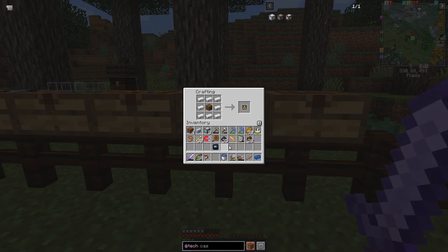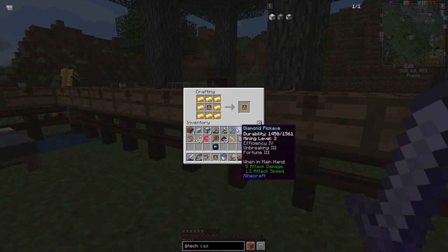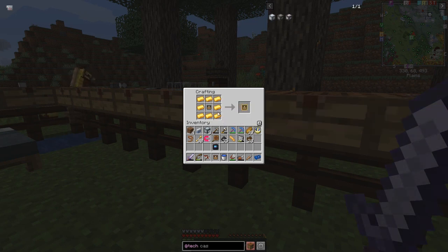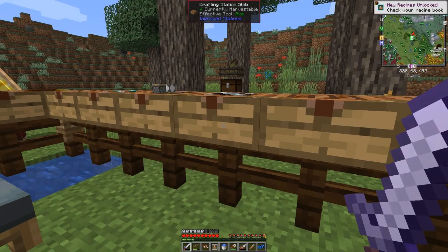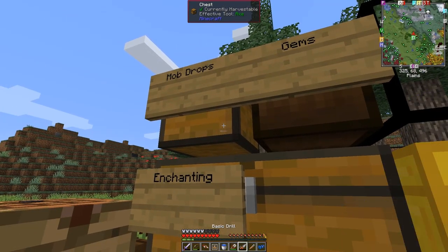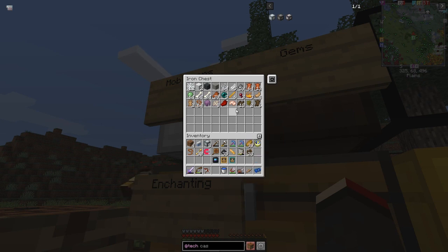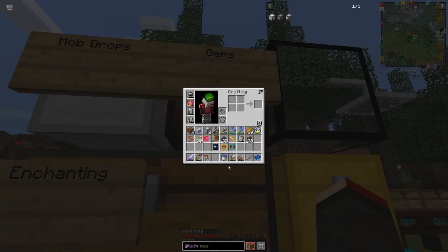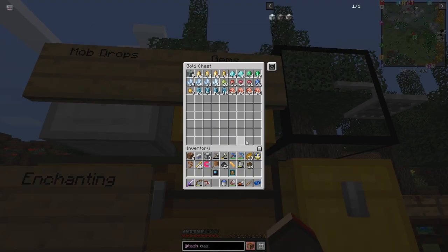I want to do some upgrades because one of my chests is getting too full, and these are also quests. I've got a wood-to-iron upgrade, a wood-to-gold upgrade using an iron upgrade here, and a wood-to-diamond upgrade. I'll apply the iron upgrade by shift-clicking to automatically upgrade that chest in place to an iron chest. This one here is full of gems - I'll use the gold one on this - and you can see I've got a good number of diamonds and emeralds from mining.